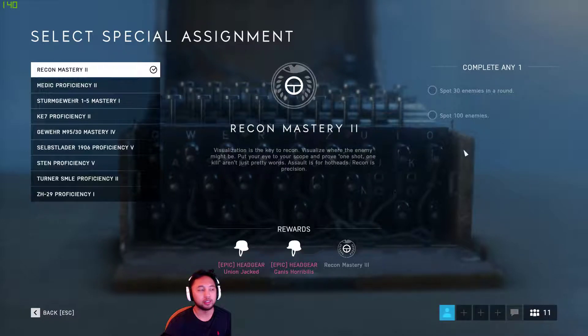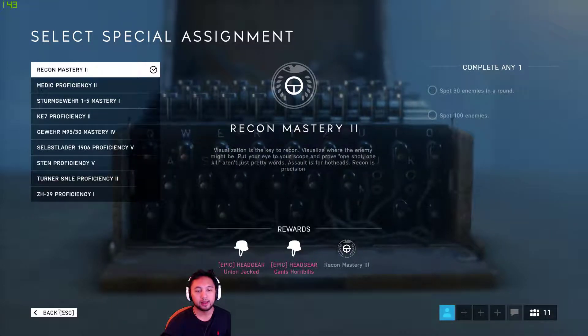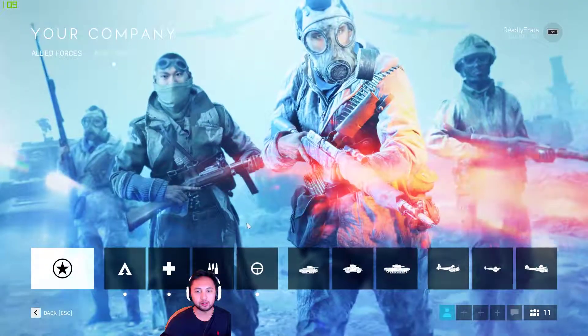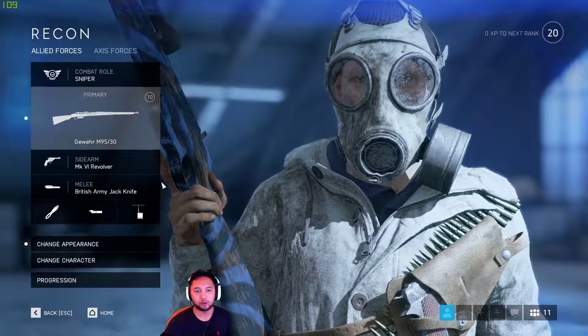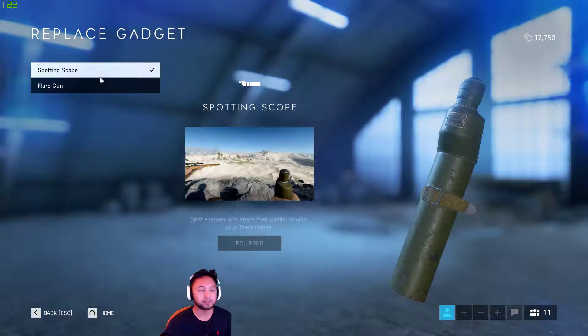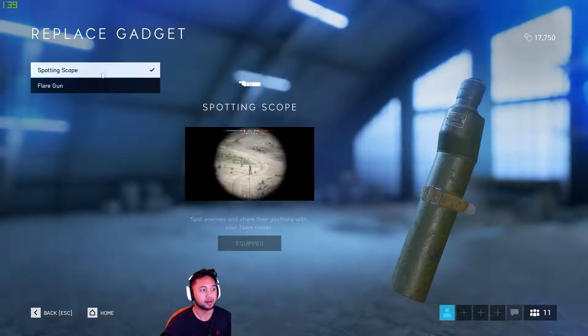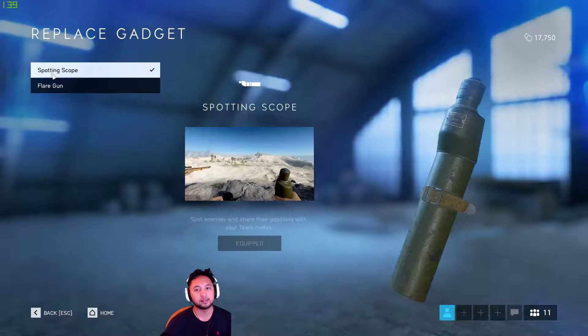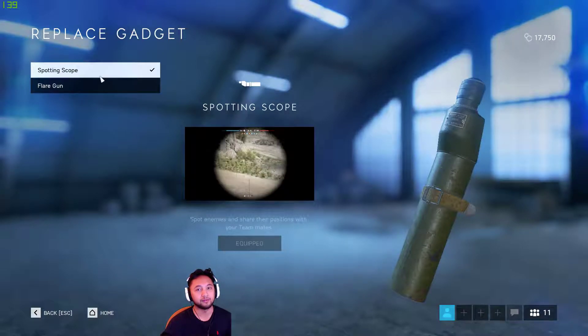It's very easy so it shouldn't really take you that long. What you want to do first and foremost is go to your company, go to both classes obviously, and then equip the spotting scope. If you're new, this is how you spot — this is basically one of the ways spotting works in Battlefield V.